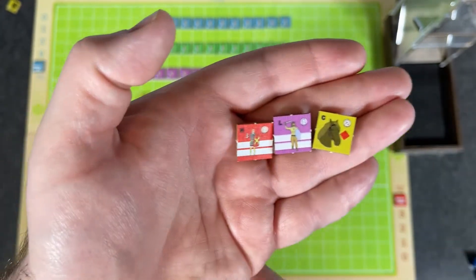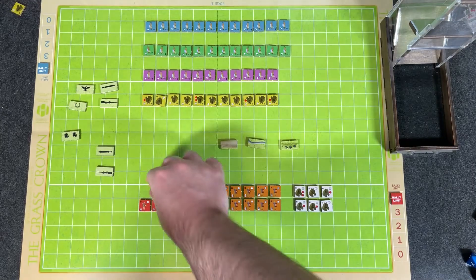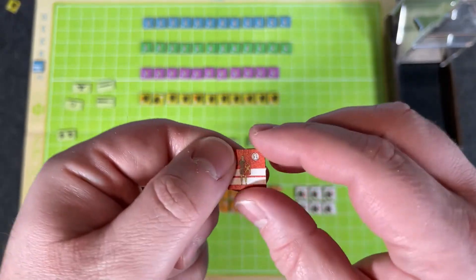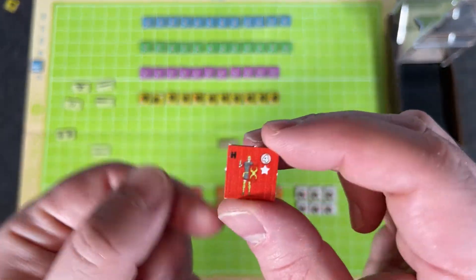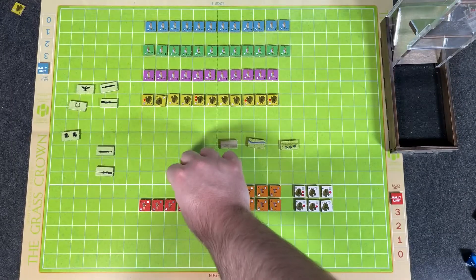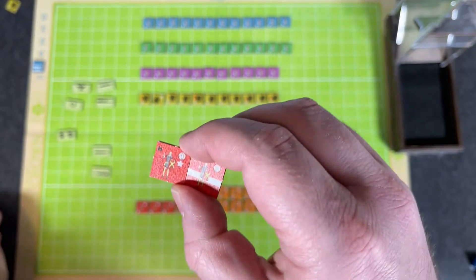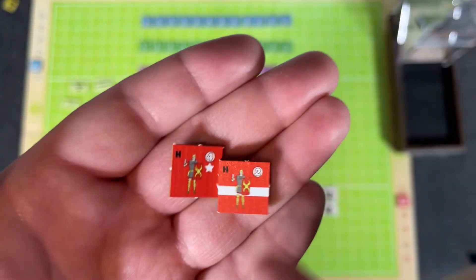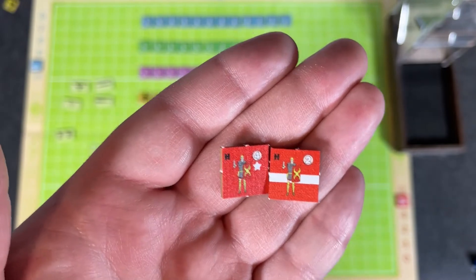When infantry units take hits you flip them over to see their back side. Units with double stripes on the back are brittle — they're automatically eliminated if hit. A unit with a single stripe is exhausted: it's no longer fresh but not yet eliminated, and it has a chance to rally.